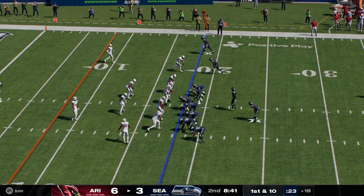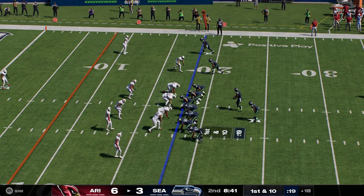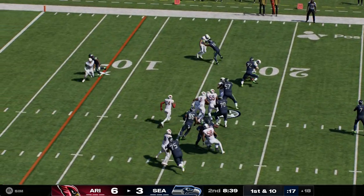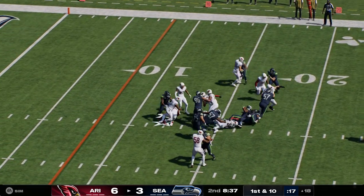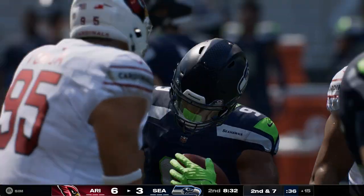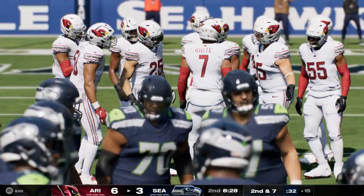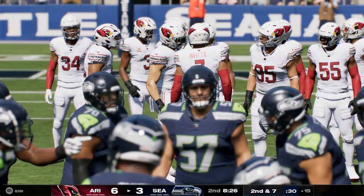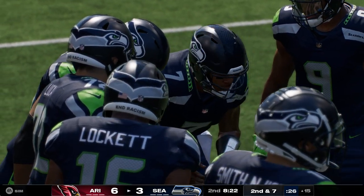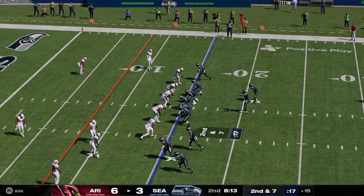From inside the 20, first and 10 at the 18. Out of the gun, Walker with it — and he'll take it from the 18 to the 15, a gain of three. From experience, when you slow down someone's running game you're doing the dictating on defense — you're getting ready to tee off on their quarterback because they have to throw it all the time. But you still have to be alert for draws and other plays to make sure you don't get hurt.